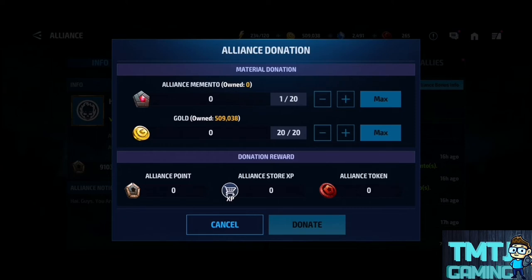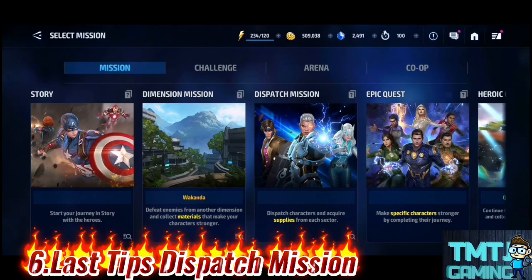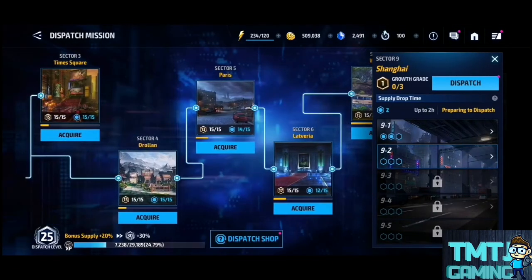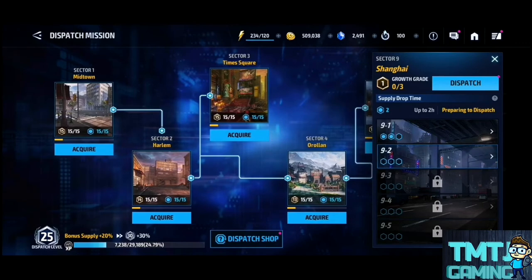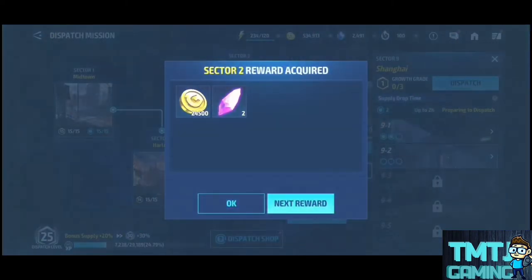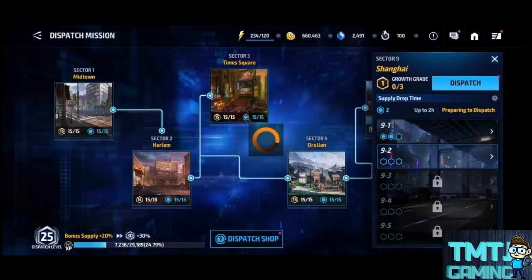This is for tips — I hope it will help you. If you don't know anything, we will give you some tips. For the last energy tip, we will give you a dispatch mission. If you finish all of these missions, you will get energy. This is very simple — we will give you a dispatch mission.